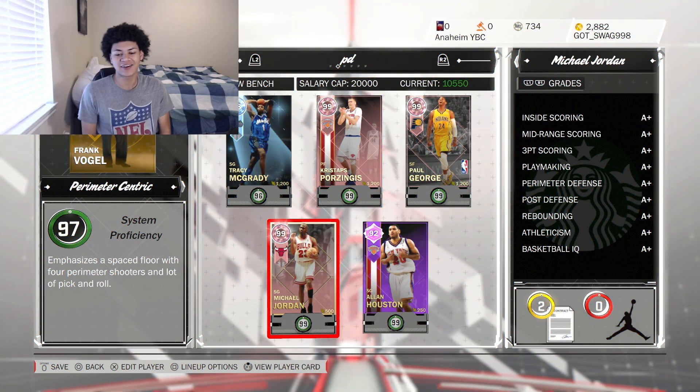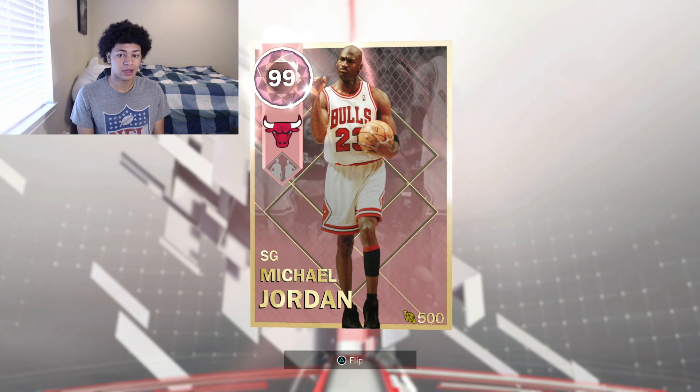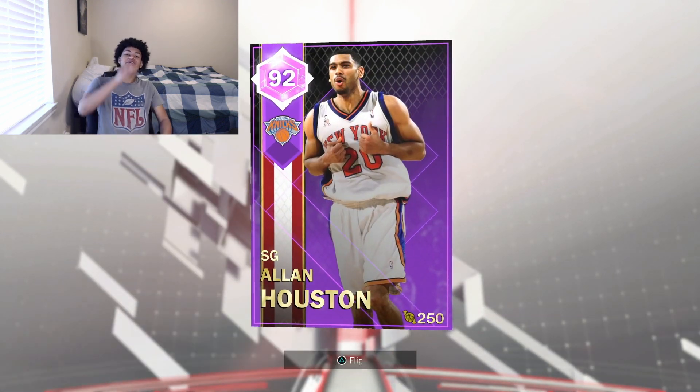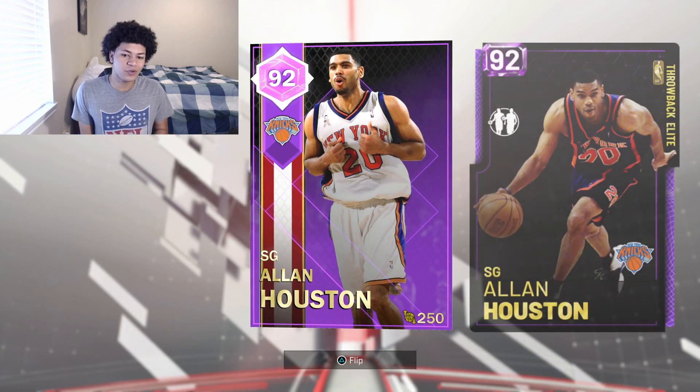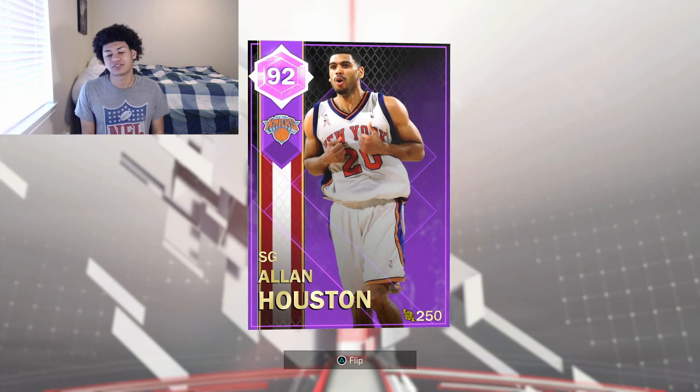Right before we hop into the gameplay of NBA 2K18 Supermax, we are going to take a look at my team. Here's going to be the team we left off with — our final squad from 2K18 MyTeam. We have a pink diamond Michael Jordan, 99 everything, at our point guard position, and we have Allen Houston. For those of you who watched me back in 2K18, you know how much I love this card. This Allen Houston card was a top-10 player, a top-10 card in the game. A lot of people said I was crazy, but if you know, you know — this card was just built differently.